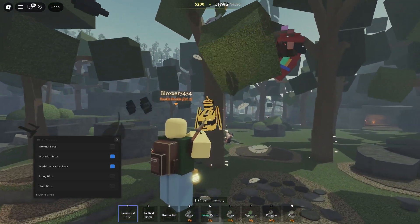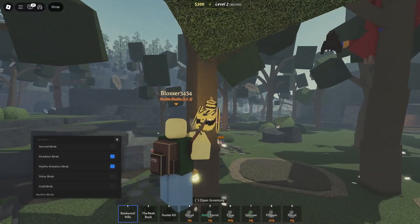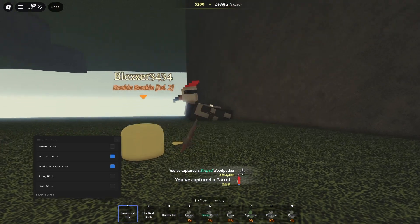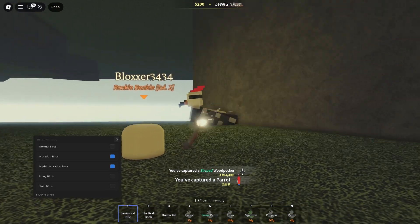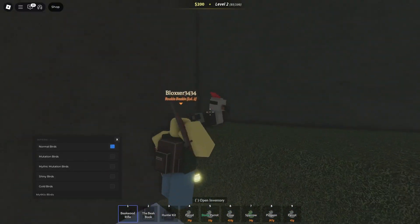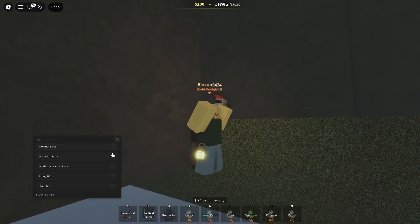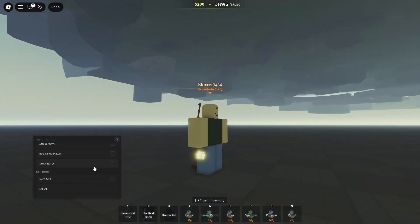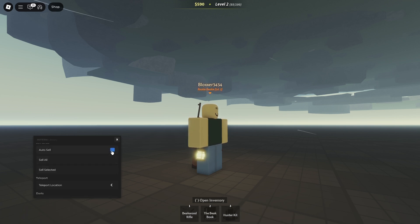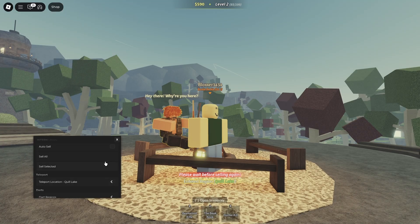One in 3000 — nice! This guy's gone under the map so I can't shoot them. Let me go to normal birds instead. Still can't shoot them. It's a very good script, very OP. We have the mythic birds — we can click all these, pretty much just turn them all on, so if a very rare bird spawns we can get all the money for it. We've got auto sell as well — sell or sell selected — and then teleport to location. Let's go to Coal Lake.